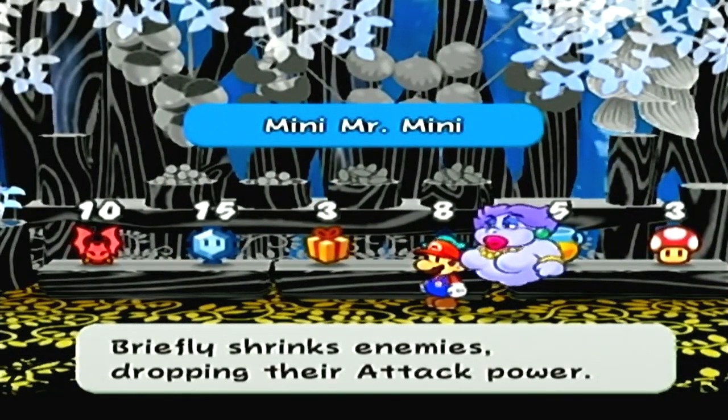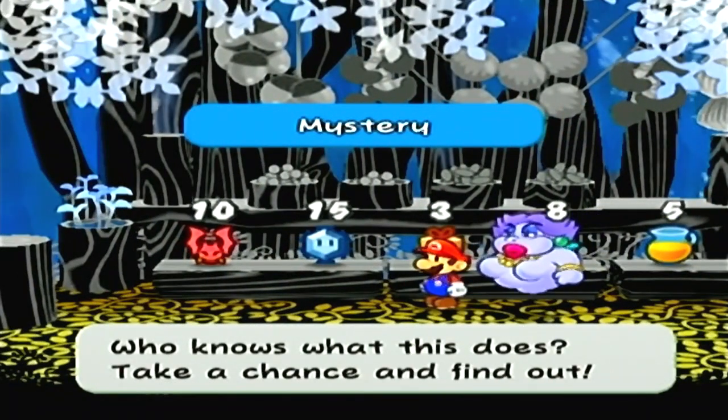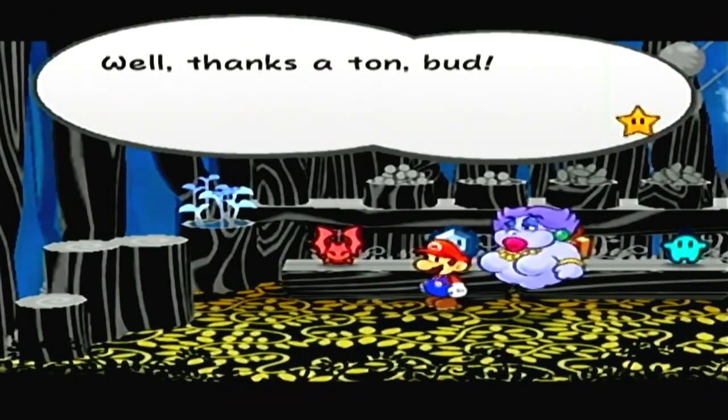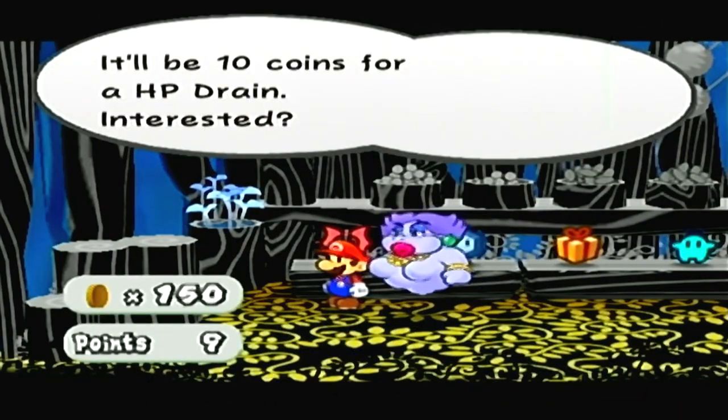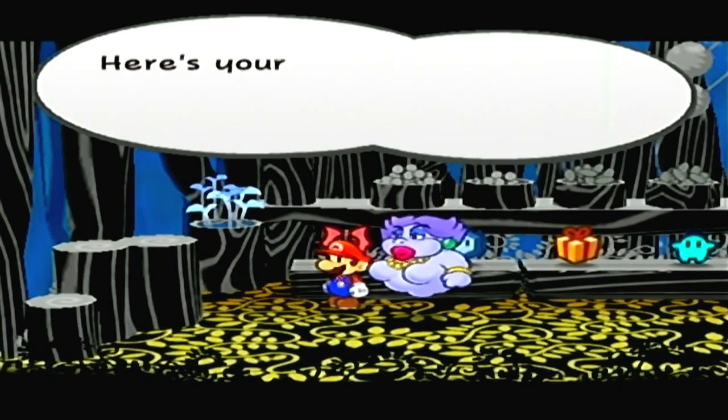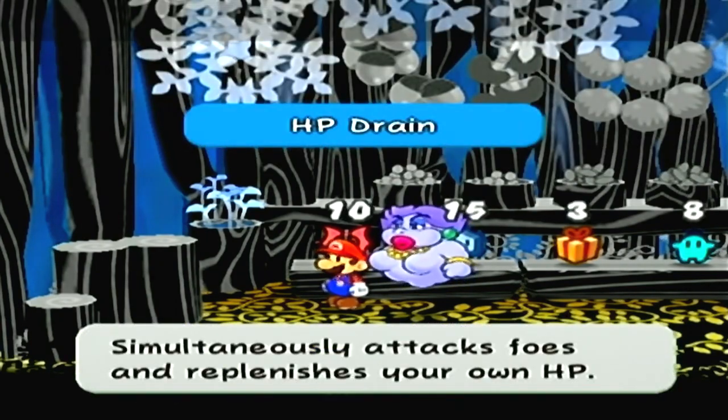We already got flowers here. Don't need a Mr. Mini - not a buff guy. Mystery? Take a chance, no thanks. Ice Storm - I'll take an Ice Storm, that sounds cool. And an HP drain - I'll take a couple of these too. That'll get us ten points, so we get a mushroom for that.